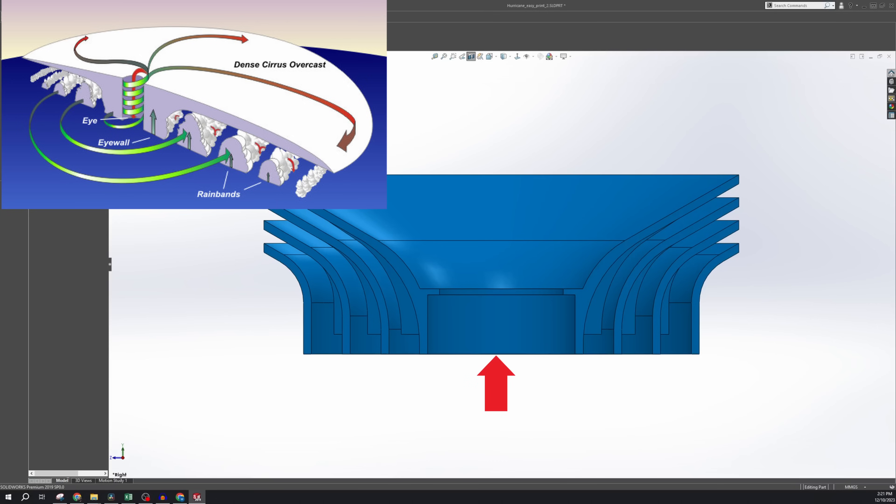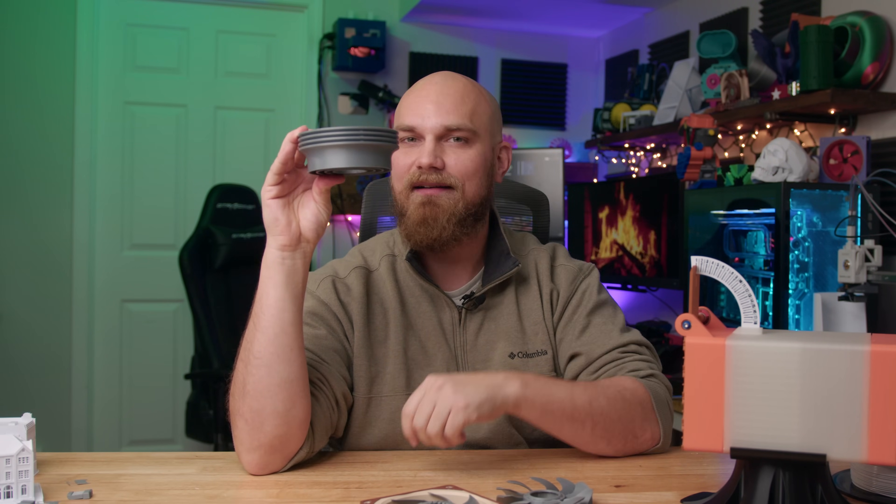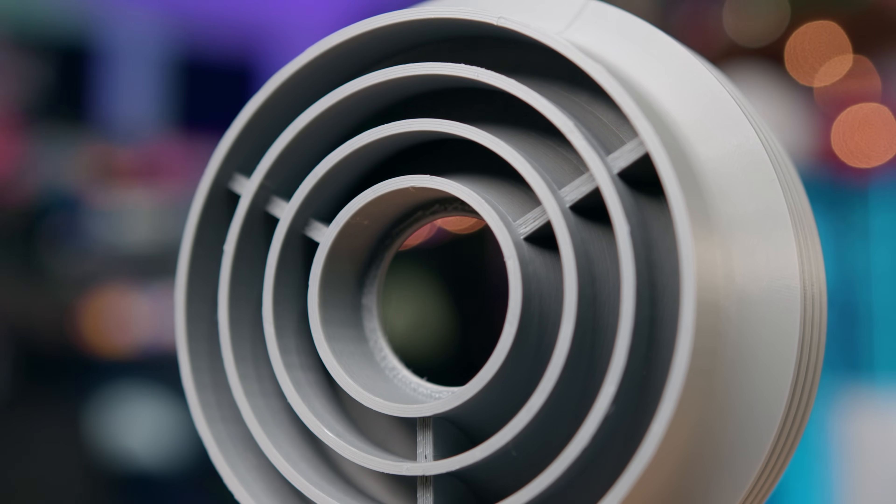The hub's like the eye. The smooth top is like that dense cirrus overcast layer above the hurricane. This essentially is a tiny little hurricane as a fan with no blades. I know what you're thinking — how is this going to work at all? There's no blades, it's goofy, how is it going to make air flow? And to that I would say: centrifugal force, my dear Watson.